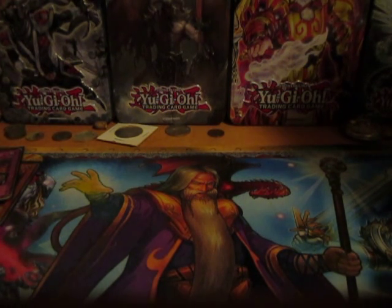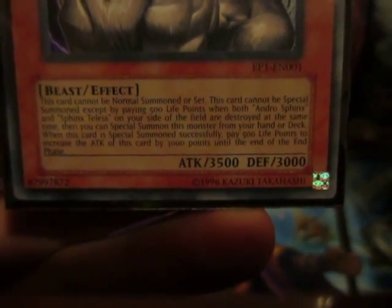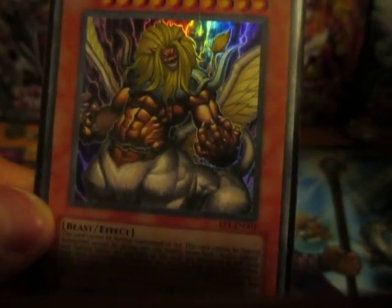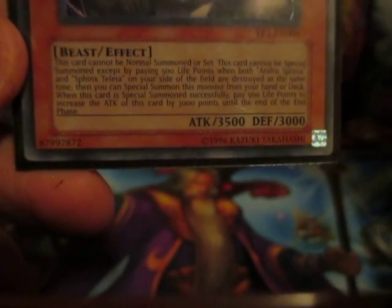These cards are added to my deck for fun — I'm not playing in the second tournament because most of the cards are forbidden in tournament play. Then we got Theinen the Great Sphinx, level 10, 3,500 attack. You can pay 500 life points when both Andro Sphinx and Sphinx Telia are destroyed at the same time — say someone activates Mirror Force. Then you bring this big guy out. You can pay 500 life points to increase attack by 3,000, making it 6,500. You can equip Shooting Star Bow-Ceal, it goes to 5,500 but can attack your opponent directly.